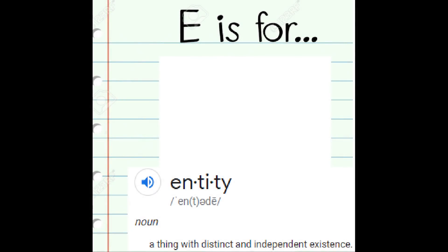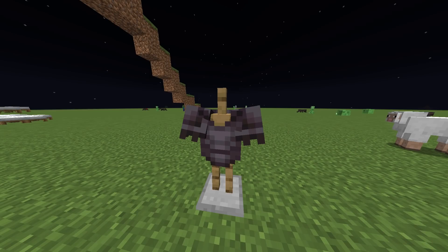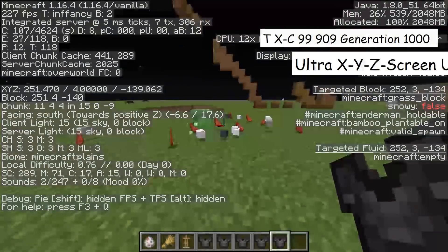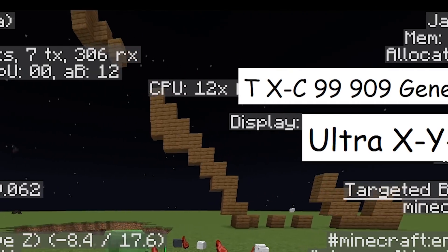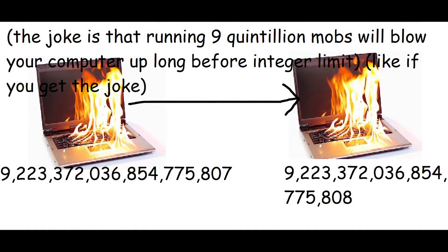We haven't taken entities into consideration — mobs, living creatures, dropped items, and armor stands are also part of your world. I'm not really sure about the number of mobs Minecraft can handle until it decides it has had enough, but the number of mobs is stored in some sort of variable. It would make the most sense if the number of entities was stored in an integer, because doubles and floats don't really make sense for storing whole numbers. Since Minecraft runs on 64-bit, the integer limit is 9.2 quintillion, meaning that is technically the maximum amount of mobs Minecraft can handle before it crashes.